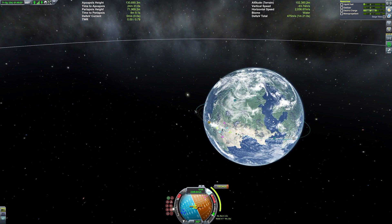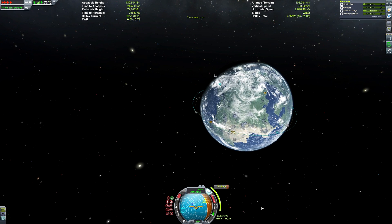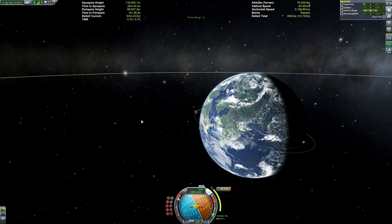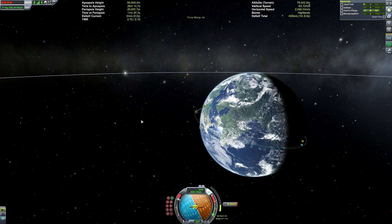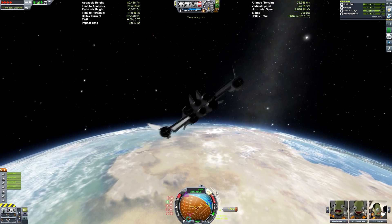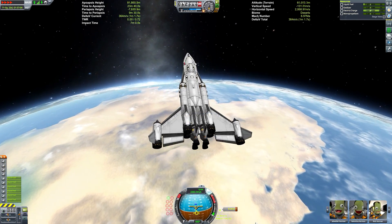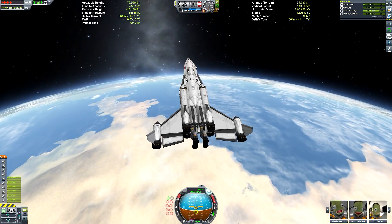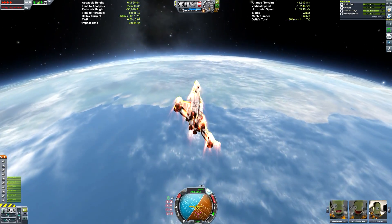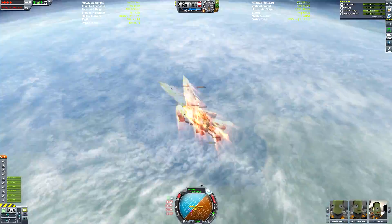We did have over 500 metres per second of delta-V — basically more than enough. We essentially need about 20 metres per second now, just enough to lower our periapsis below the Kármán line and then glide down to the Kerbal Space Centre. We've got a little left over so we don't have to be too accurate with our descent and landing trajectory. We can use the remaining fuel on air-breathing RAPIER engines to get ourselves on an encounter with the KSC runway.